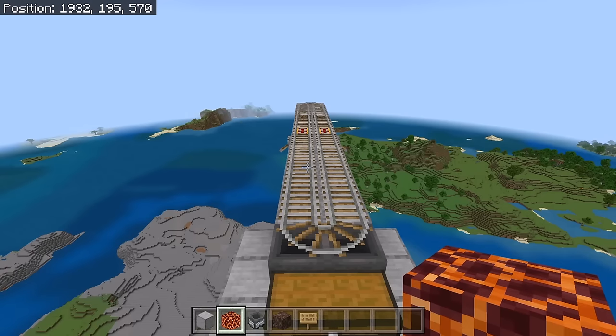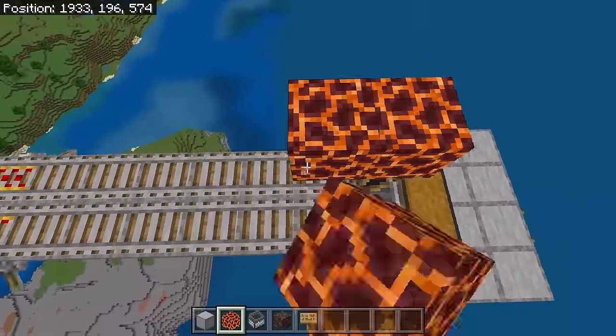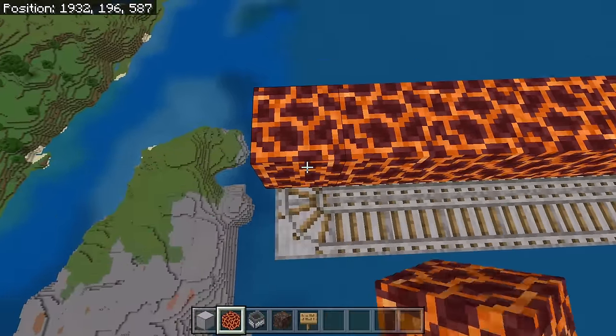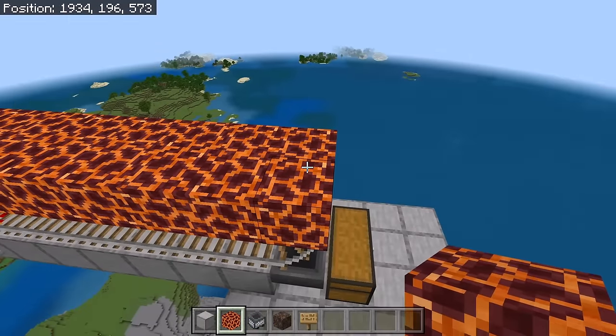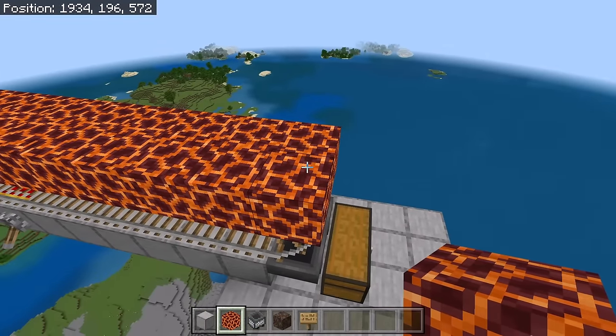The next step is to place 15 magma blocks over here. Now place 15 magma blocks over here. Those magma blocks will automatically kill all the drowns and squids.